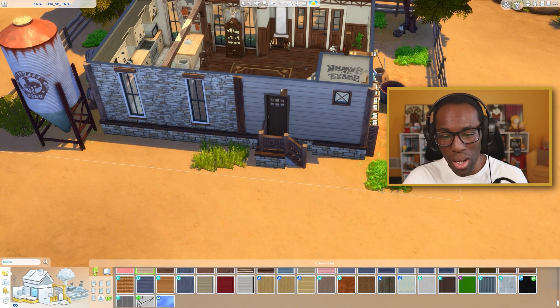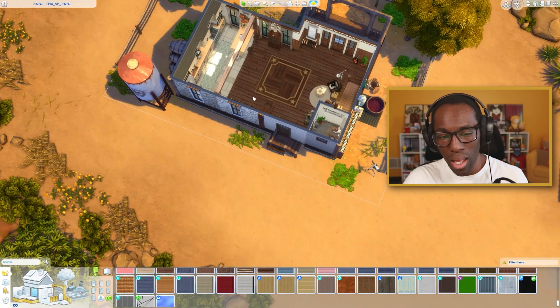That's the whole house. On the back part you can access the nectar making area — go through the little diamond part and there it is, bada bing bada boom. If you want to download the house for yourself, it's up on the gallery right now under the hashtag SpringSims or you can search my gallery name SpringSims. I hope you all enjoyed today's build — let me know in the comments what you thought, especially if you've ever played with horses in the Sims 3. I'll see you all in the next video!